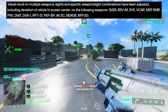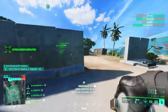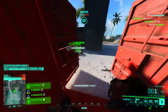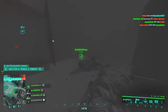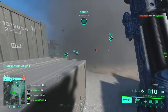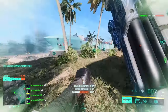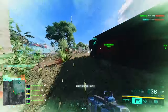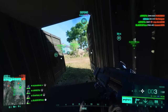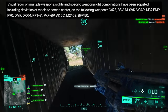Visual recoil on multiple weapons, sights, and specific weapon-and-sight combinations have been adjusted, including deviations of reticle to screen center — also called the recoil bug or crosshair bug. When you start shooting, the crosshair is not actually at screen center; when the weapon starts to have recoil, the crosshair becomes misaligned from your screen center. That is the problem they are going to fix.